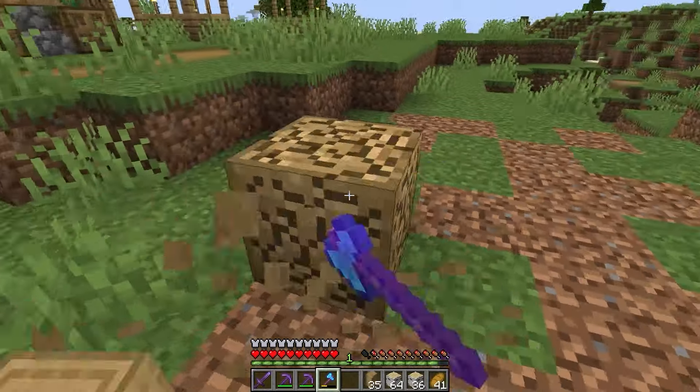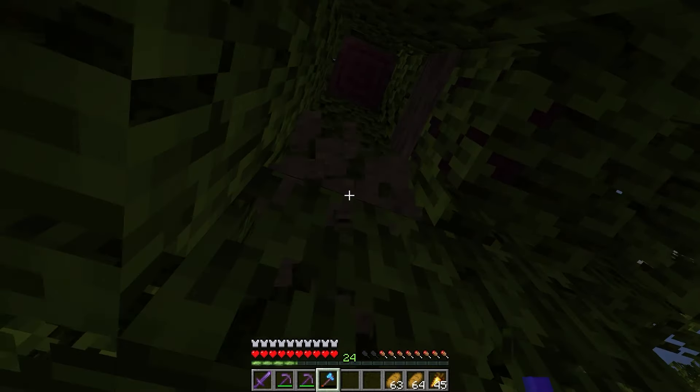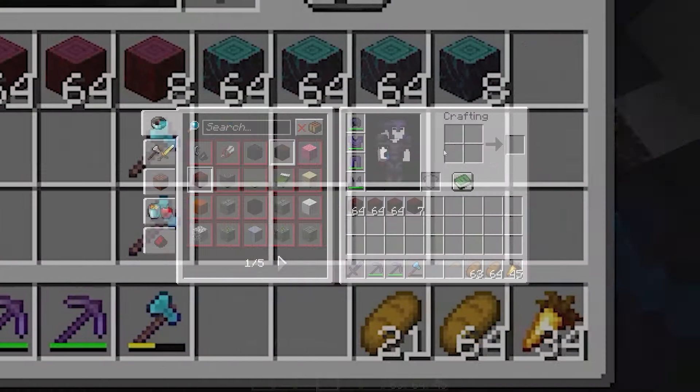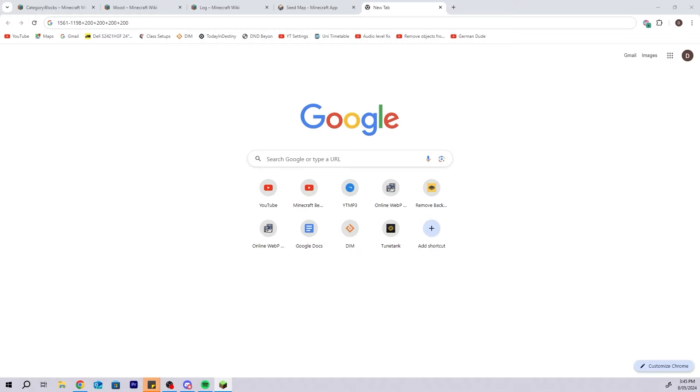Whilst I was there, I got 200 of each type of wood because I would need both the normal logs and the stripped versions. I'm just going to skip through the mining and stripping of woods and hyphae via montage.